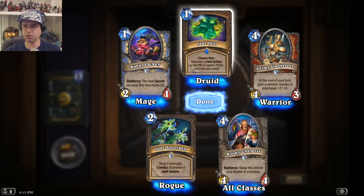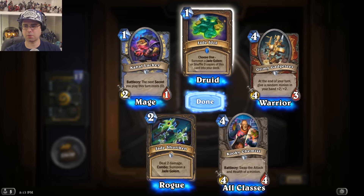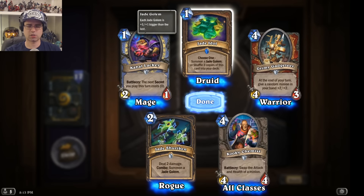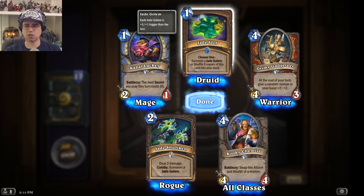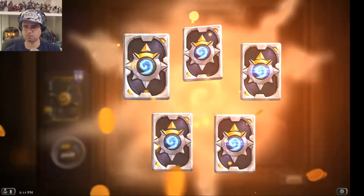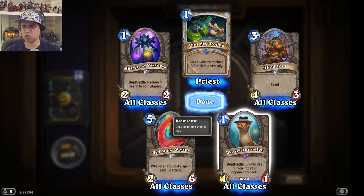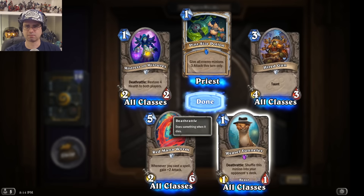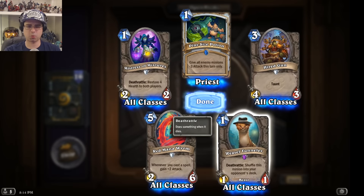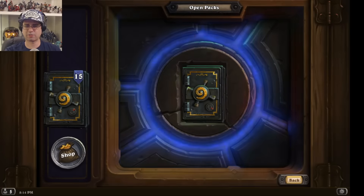Jade Golem card for Druid: you can either put a Jade Golem on the board or put 3 copies of this into your deck. But if you have the legendary that lets you get both choose-one options, you could potentially do both at once. Weasel Tunneler: a 1/1 for 1 that shuffles itself into your opponent's deck — kind of weird. It might be interesting in that they've got this odd 1/1 in their deck that could pop up when they really need something powerful, but it just feels strange.